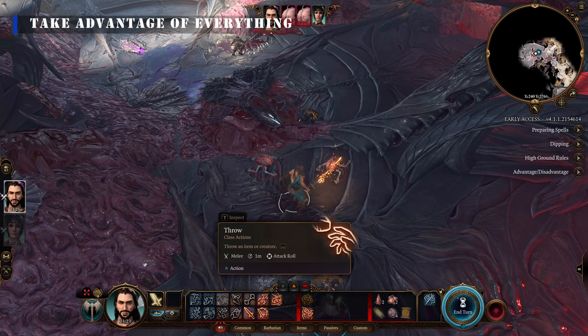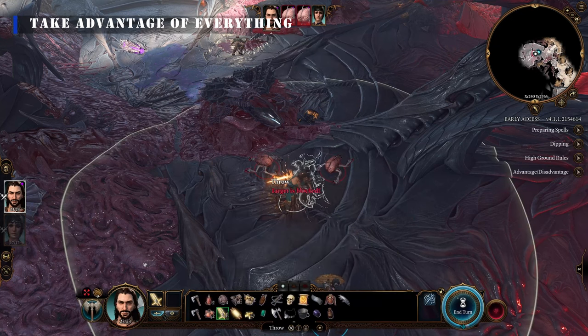Barbarians can throw both items and enemies, so use this for advantage and — let's be honest — a lot of fun.